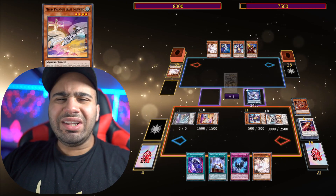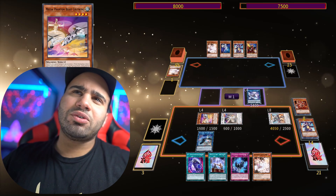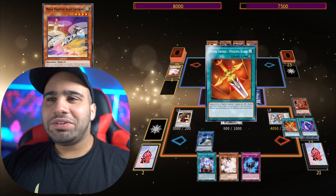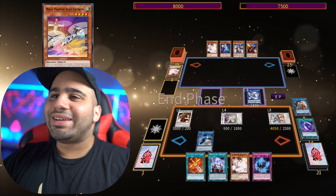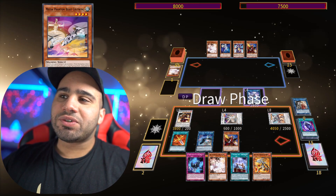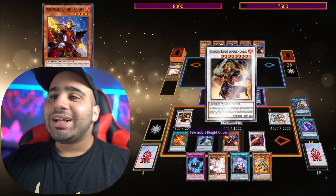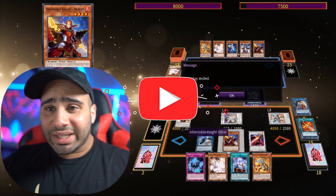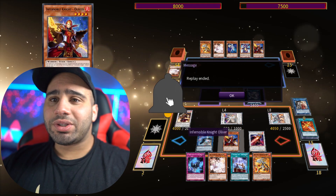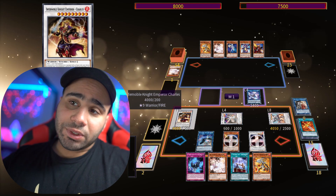Not giving yourself the space to summon Desk Bot 1 kind of felt like a mistake, but you're the boss and you know what you're doing. Anyway, Phase Shadowman is going to trigger, so you're going to equip back a continuous spell. Your opponent cannot target this card with card effects, so you have an untargetable Charlemagne which can pop during either player's turn.